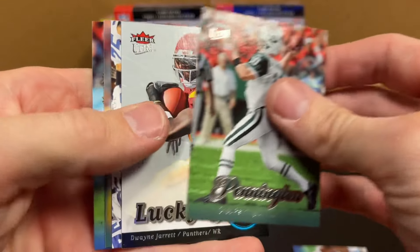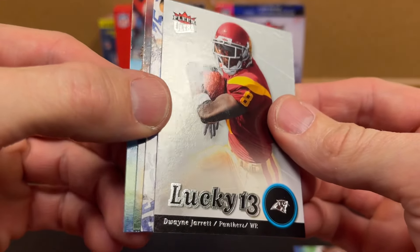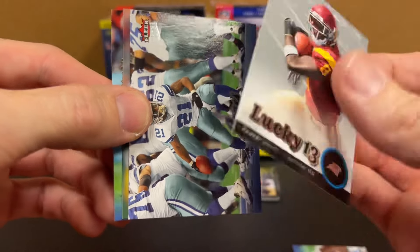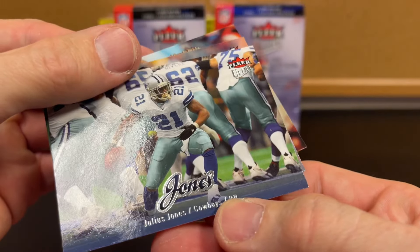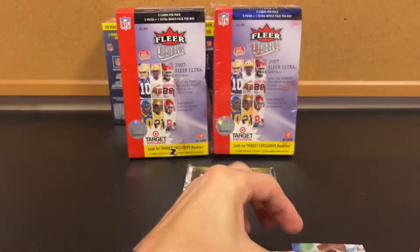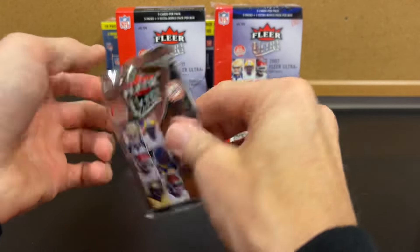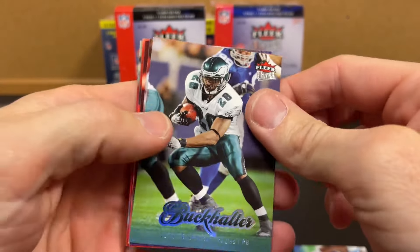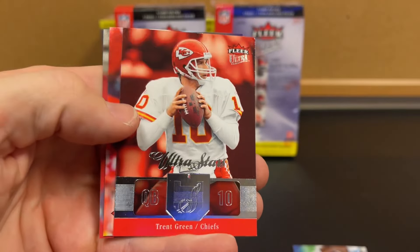I guess we need to get one of these autos, right? Pennington, Lucky 13. Dwayne Jarrett. Yeah, not a lot of big rookies in this. I got a Reggie Wayne and a Marvin Harrison immediately. We got a couple to go after — for a Williams, Trent Green, Ultra Stars.